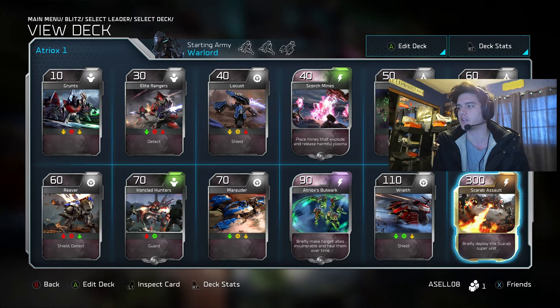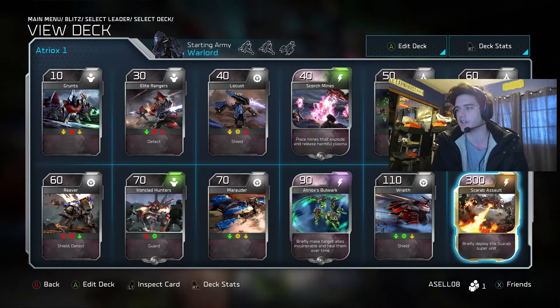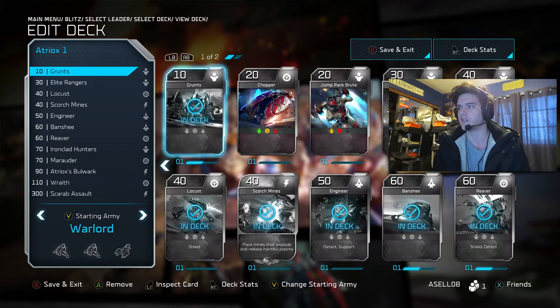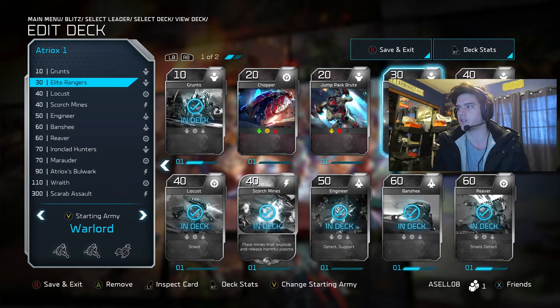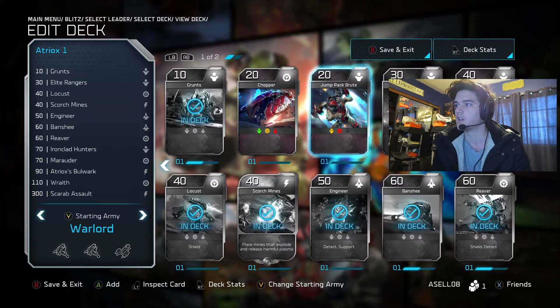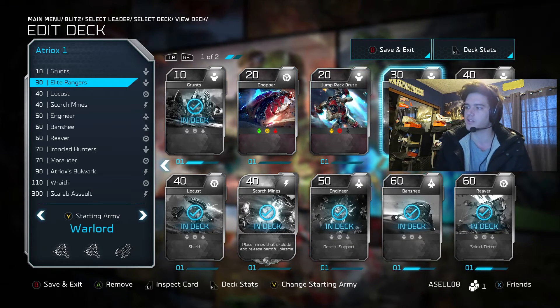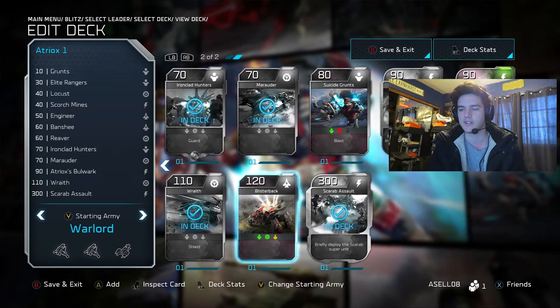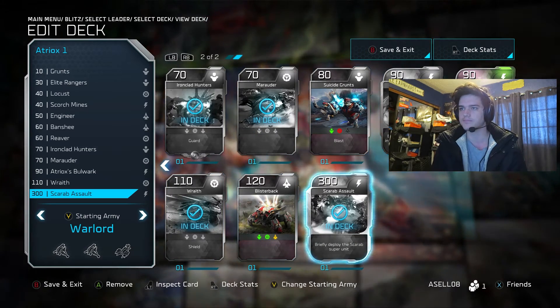So what you do is you come here and you click A to edit your deck — if you're playing on Xbox you just hit A. And you can see what Covenant units are in my deck and what Covenant units aren't in my deck. Like I don't have Hunters, I don't have the Jump Pack Brutes, but I have Elite Rangers, I have Banshees, I have Anti-Air Reavers, and I took the Blisterbacks out of Atriox's default deck to put the Scarab Assault in, which is awesome.